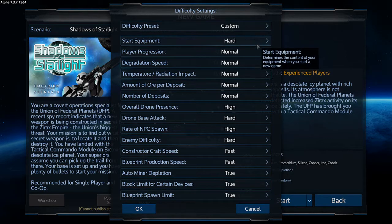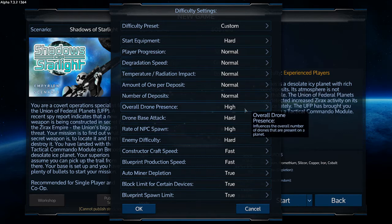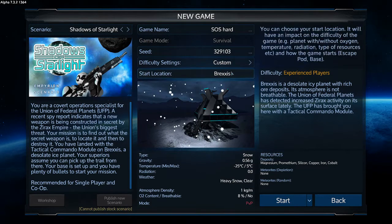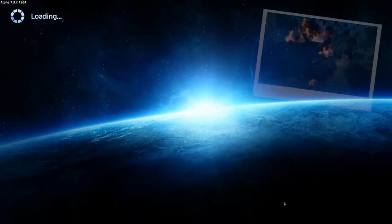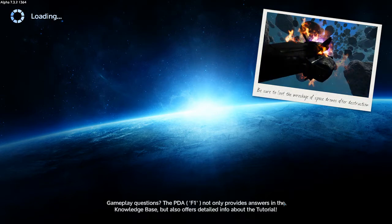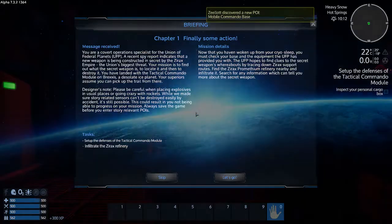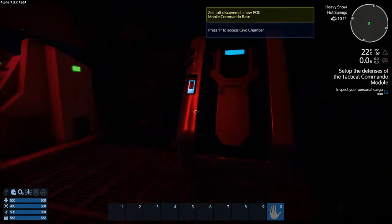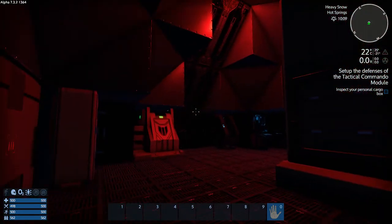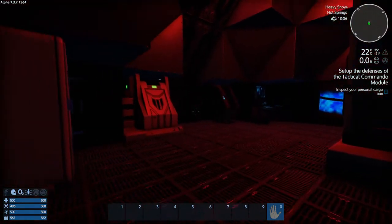So basically what this will do is the progression will be fairly normal. I'm not going to start with much, and the enemies are going to be hard. The last time I did this in Alpha 6, I actually failed because I never put the right resources in my factory to spawn a CV and then I could never get the resources up. So I kind of screwed myself. This time around, I'm not going to be doing that.